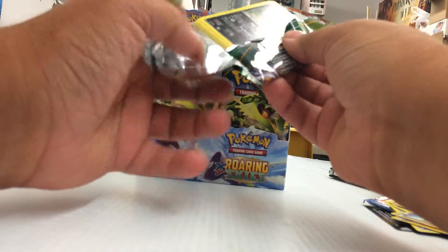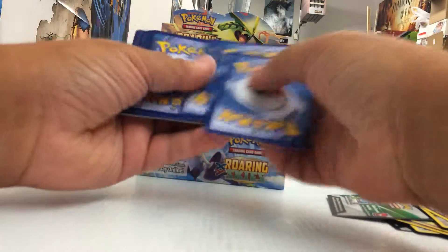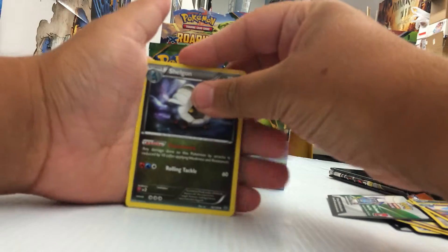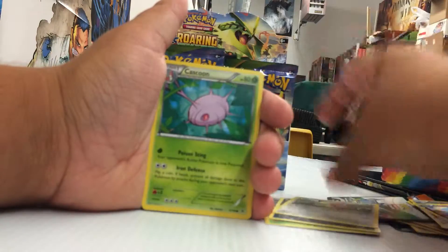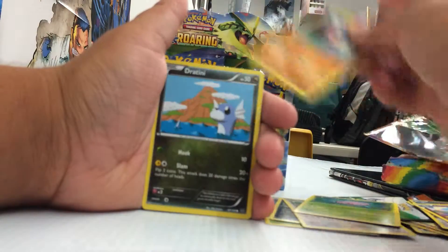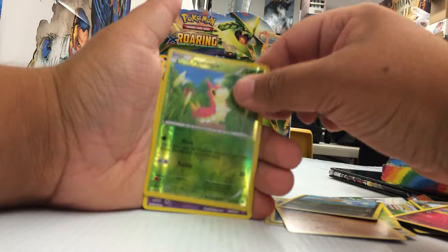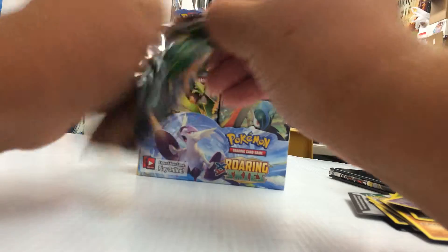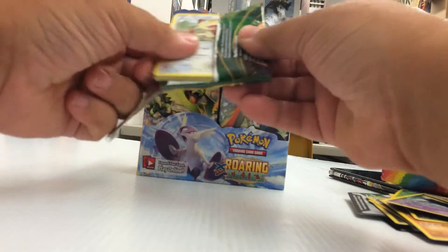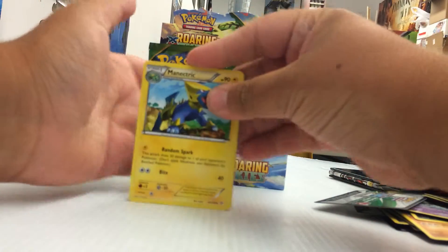Deoxys pack. We got Shedinja, Ninjask, Revive, Inkay, Meowth, Cascoon, Malamar, Dratini, Wurmple, which is a common, and a Banette. I'm hoping this is a pretty good box, like five or six Ultra Rares - that'll make me happy today.